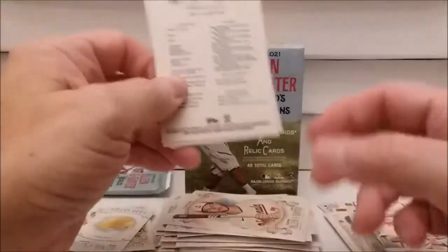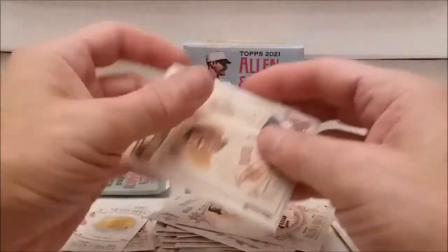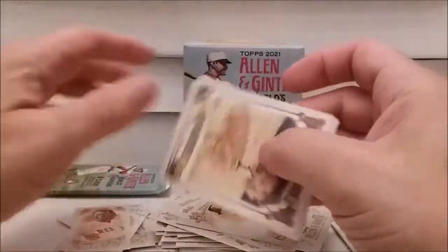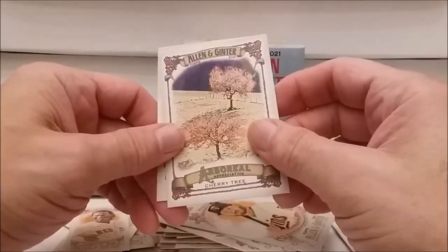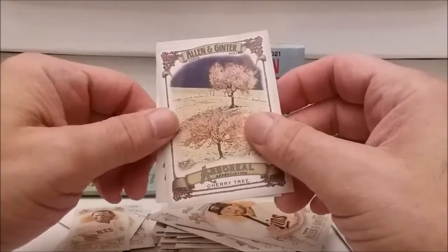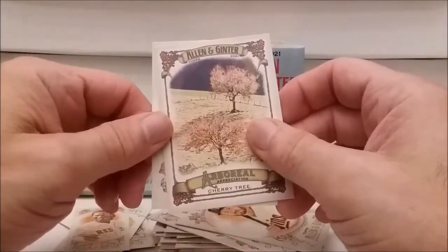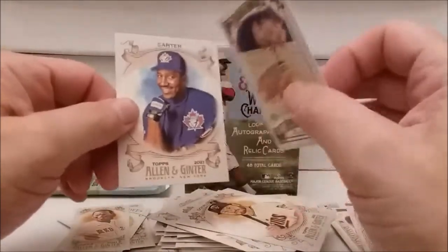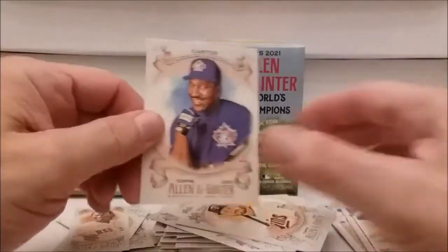Two more packs and then the extra pack coming up. Christian Yelich. Jacob deGrom. Josh Donaldson. And who do we have as a mini - Rafael Devers, Rafael Devers mini. Oh my gosh - Arboreal Appreciation, the cherry tree. I cannot tell a lie, I did not chop down this cherry tree. The cherry tree rookie card - we are really doing good with rookies: shark rookies, bird rookies, hard hat rookies, cherry tree rookies.